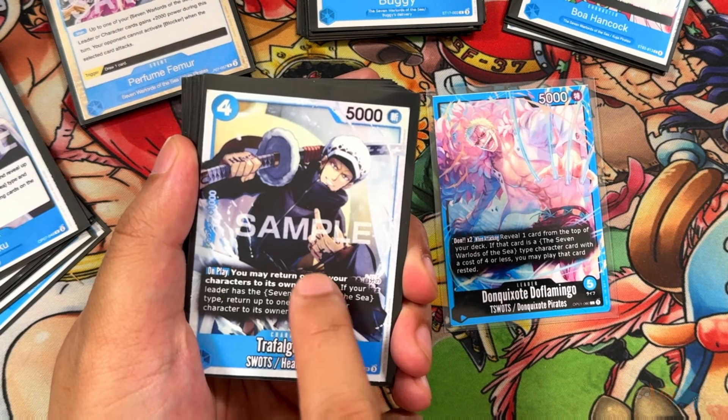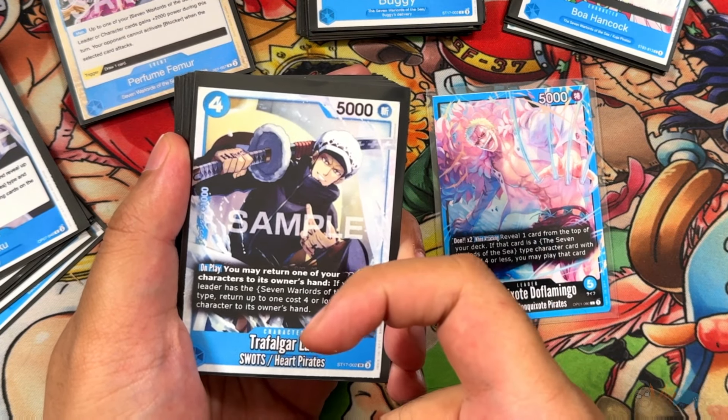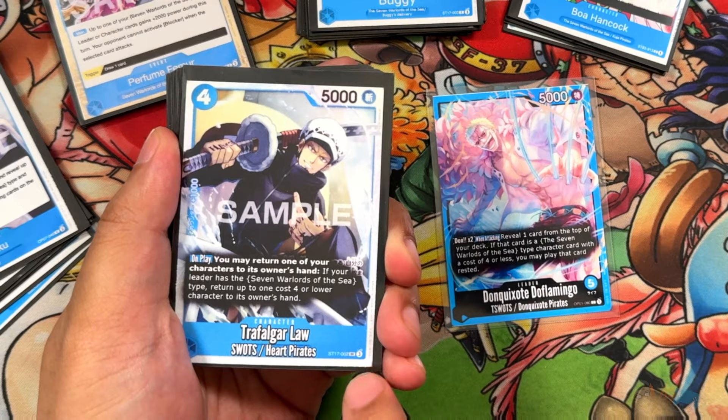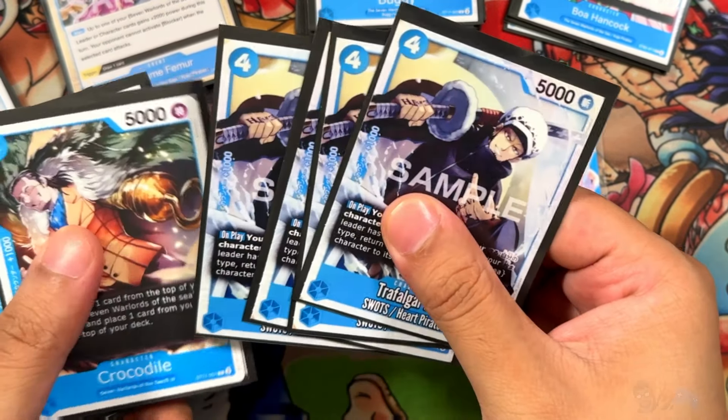Because it is 4 cost or lower, you can get it out with the Leader ability, with the Jimbes you can kick out, as well as bring back from Gekko Moria. Almost every single card in this deck can be kicked out with the Leader ability. It's a really good card — it helps with board presence, brings a card back you need, and clears something. It's a new SR, so we're running 4 of these.